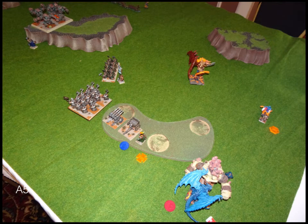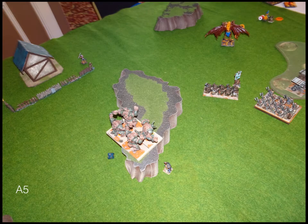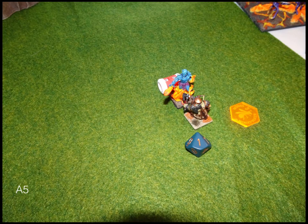Abyssals turn five: not a lot left on the board. She counter-charges with Ifrit and the Lord of Lies. She starts flying her Arch Fiend that way, which probably wasn't the best choice. Ifrit does a point of damage to my Ranger Captain but he doesn't care. Spoiler — it doesn't turn out to be a big deal.